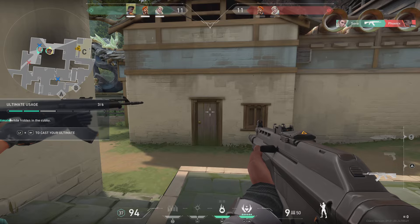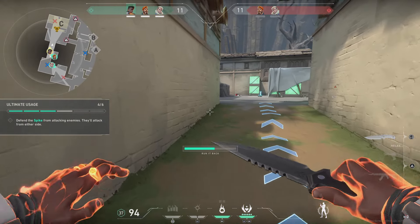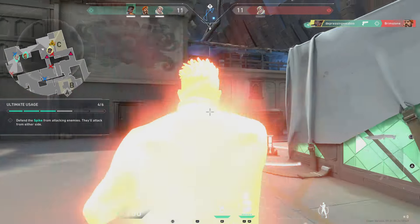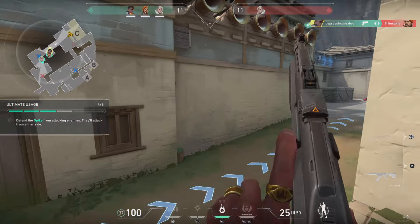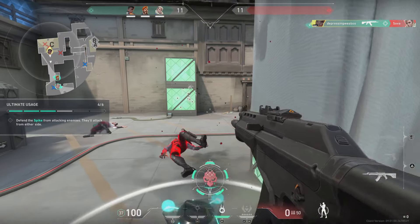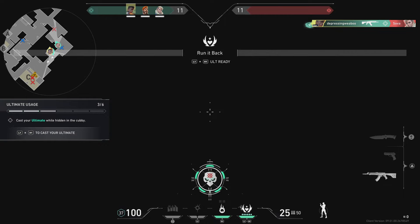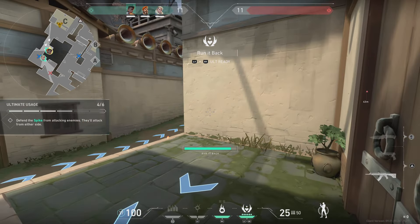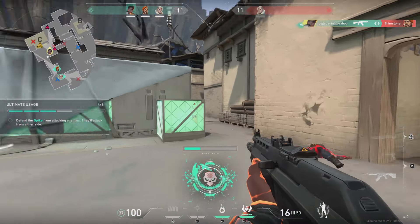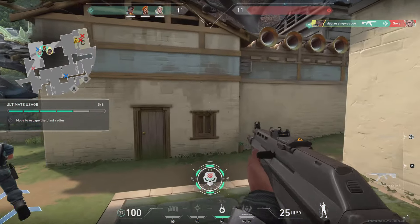I hear them. Use your ultimate. Let's go. Take them out. They're defusing the spike — stop them. We need to evacuate the area when they defuse the spike. Let's try again. I hear them — use your ultimate, let's go! They're super dead. Now move to safety before the spike detonates.